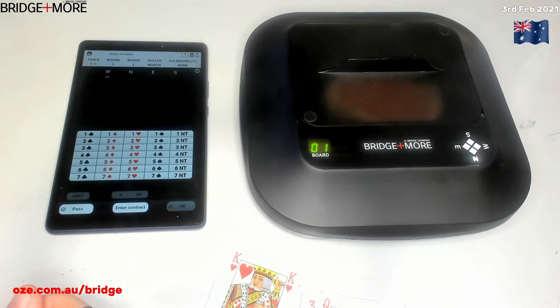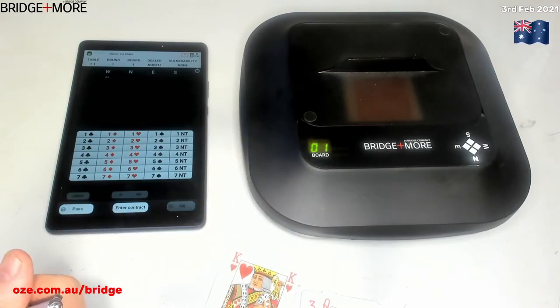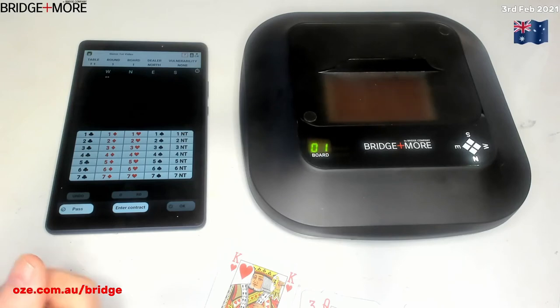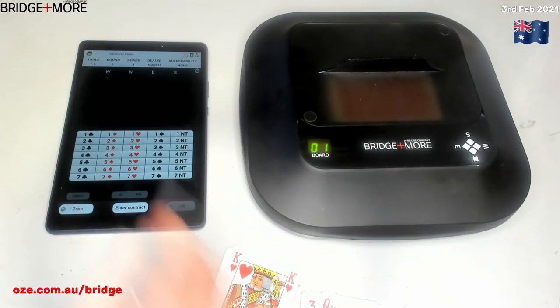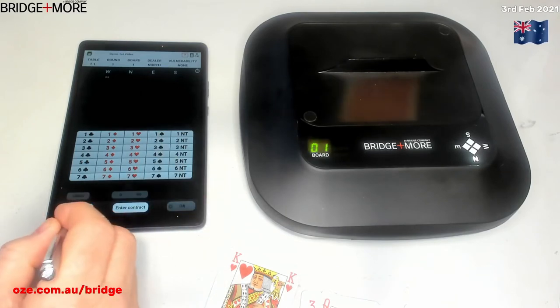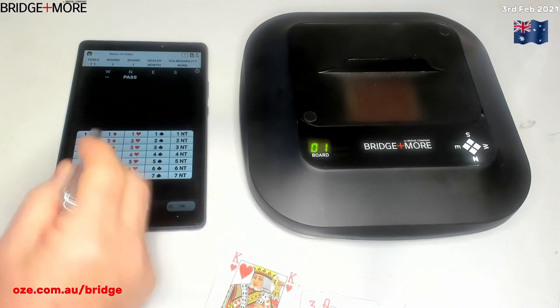Now we've got the dealer being north, and it's starting to deal the second board. It's asking for the bidding, so in this case, first we have a pass, and then from east we have a bid of one heart.